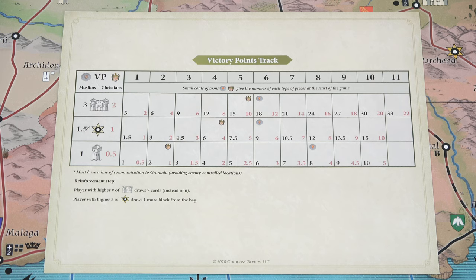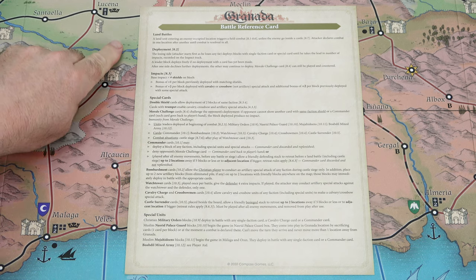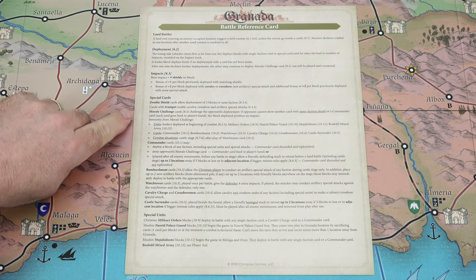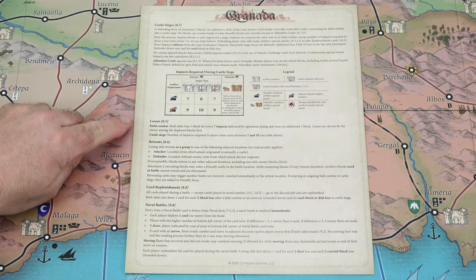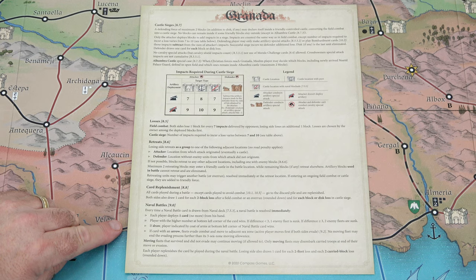Let's take a look at the player aids. First, we have the Victory Points track, where you'll track victory points for both the Muslim and Christian players. Next, we have the Battle Reference card, which gives the steps for land battles, deployment, impacts, special card explanations, and special units on the front. Then on the reverse side we have Castle Sieges, Losses, Retreats, Card Replenishment, and Naval Battles all explained.